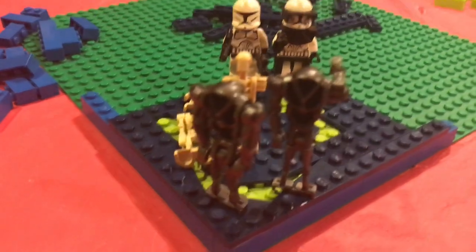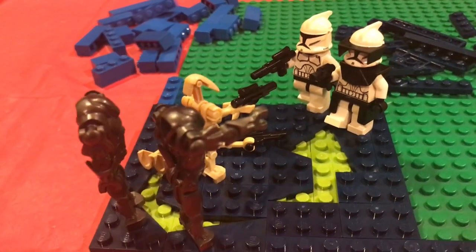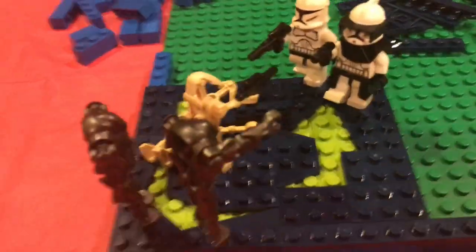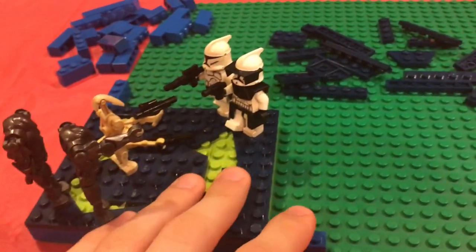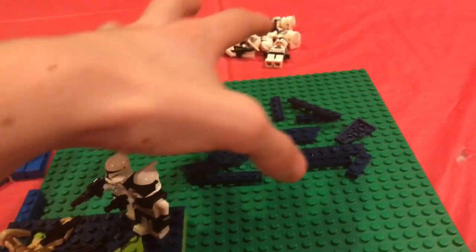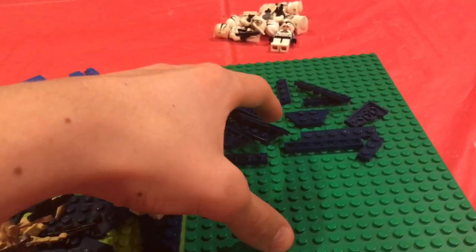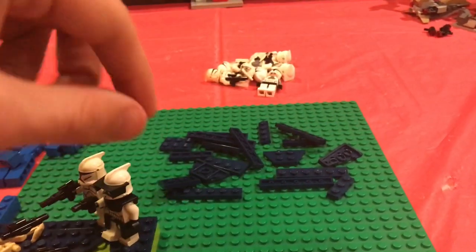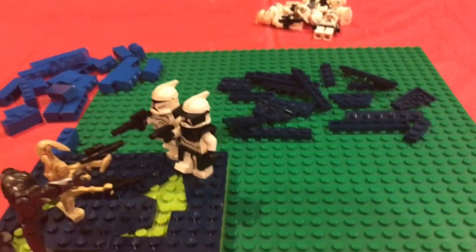I think it looks really nice, actually. I've set up some clones and battle droids here — there's one that got broken. So this is basically what I want the base to go on, and then on top of it, right here, we'll build the tower. I believe they're hexagonally shaped, so we're just going to have to do some work with hinges to get certain shapes on it. But I think we can do that.